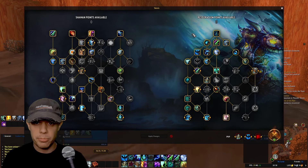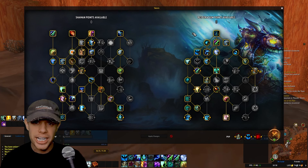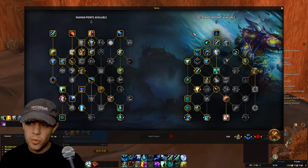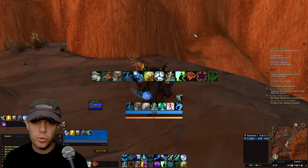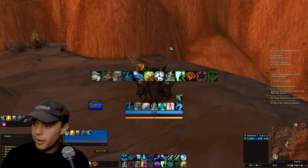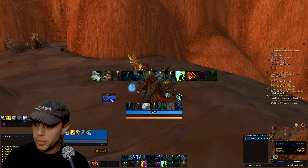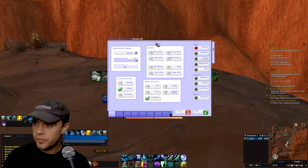This is the Mythic Plus build I recommend — the rotation is pretty much the same. We don't take talents like Spirit Walker's Tidal Totem since mana isn't really an issue in Mythic Plus with all the break points between pulls. Generally the rotation doesn't change for this build at all. If you need help with any of this, join my Discord — it doesn't have to be the same add-ons I'm using, I'm happy to help with anything.